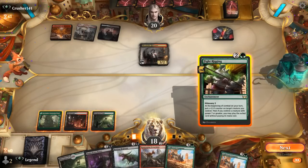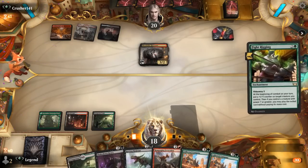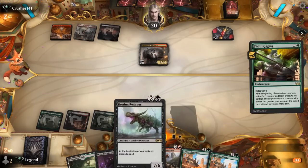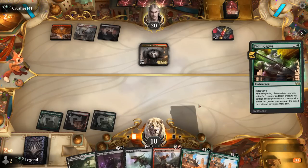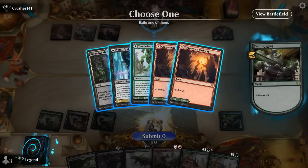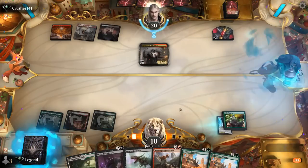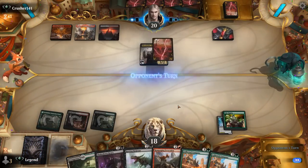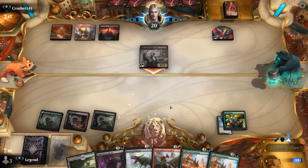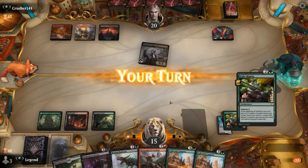Now we could go for Company or go for the sure thing with Heavy or Regisaur, then hope there's no instant speed removal if our opponent passes with a bunch of mana up. Maybe going for Company is better in case we hit two creatures that both enable Fight Rigging, and then a Tibalt will be quite nice. Our opponent untaps and our hand is Thoughtseize-proof at least. Opponent passes — they're probably holding removal.